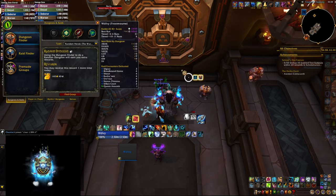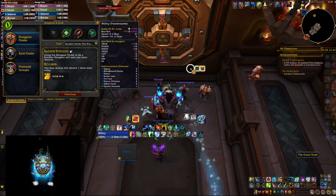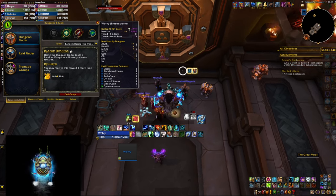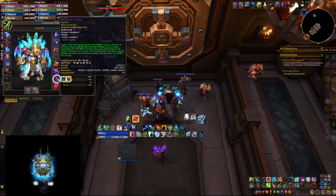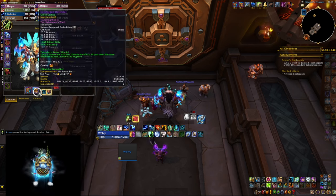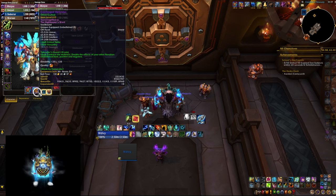We're starting with my Shaman which is already at 2450 IO rating. We have some tens done but I was mainly farming crests and trinkets last week, so I was not pushing for keys and timing all the tens. What we need badly here is a better trinket and we need a better neck — those two are our weakest pieces. We also need a few more crests to upgrade our shield, which is the first thing we're going to do this week so we can have it at higher item level, as well as the embellishment inside of it.